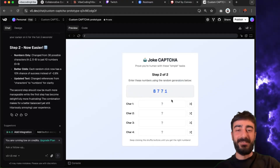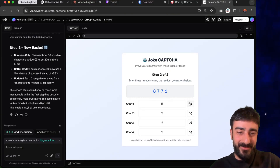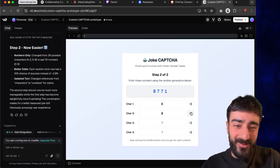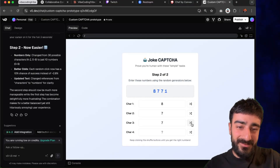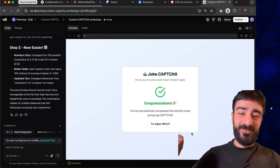Okay, and then the second step: you have to enter this in, but you can't type any of the numbers - you have to randomly generate them. Come on! I gotta prove... eight, come on seven, come on seven... yes! Come on one - yes, let's go! I'm not a human - I mean, I am a human.